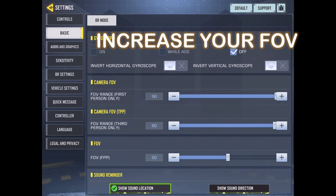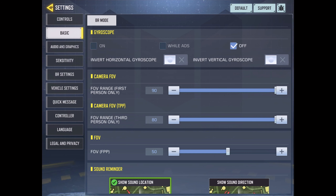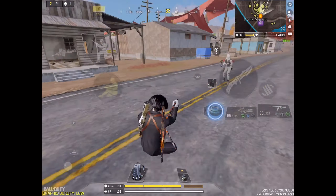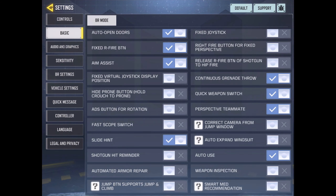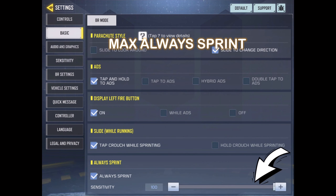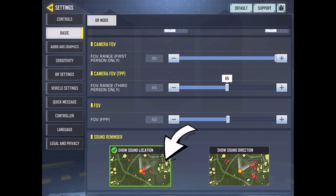Increasing your FOV also gives you an advantage of a wider range, which gives you more awareness. Turn off auto wingsuit to control when you open your wingsuit, turn off smart med recommendation and auto repair armor, and put always sprint at maximum to avoid crouching. Turn on sound reminders to have more awareness of your surroundings.